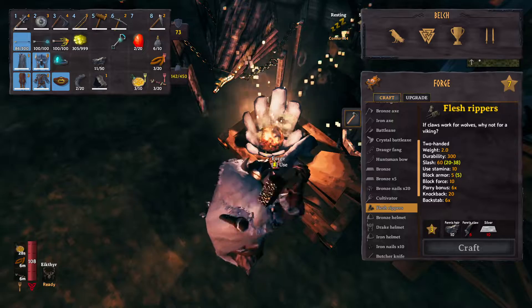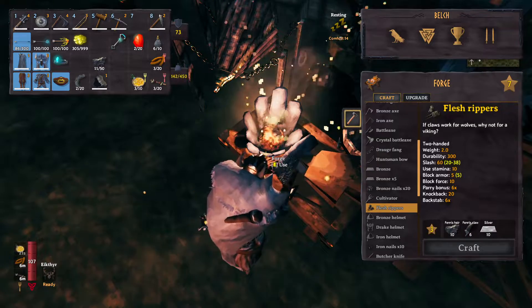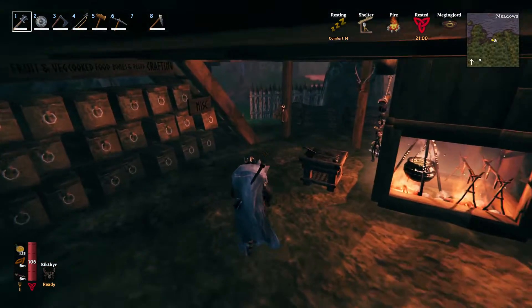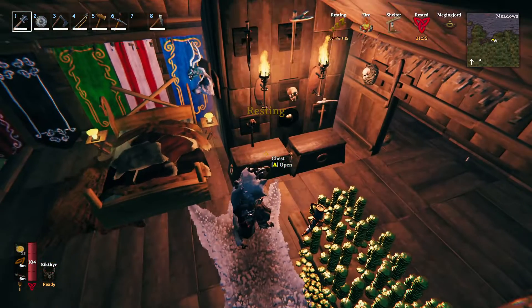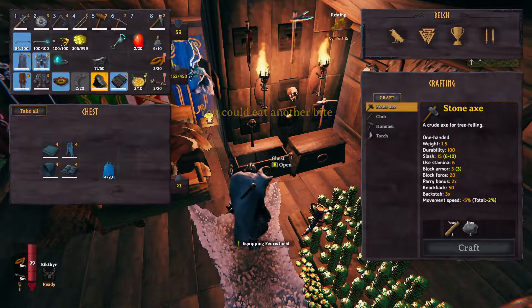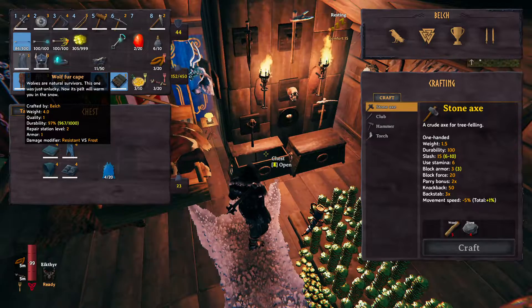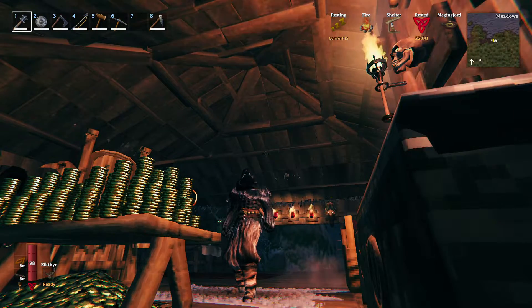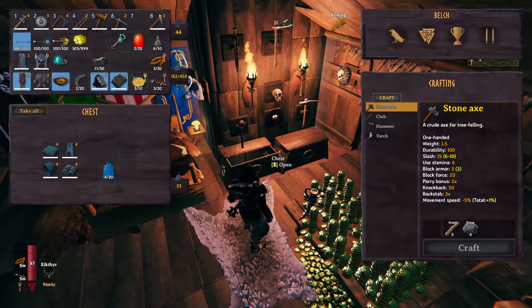Flesh rippers — could make those, but I'll wait till I've got some more Fenris hair. Alright, it's getting to be night time. Fenris coat — alright. Let's take that off and see what that looks like. That looks pretty cool — looks badass but I need the pants to go with it, so I'm not gonna wear it until I get some more Fenris hair.